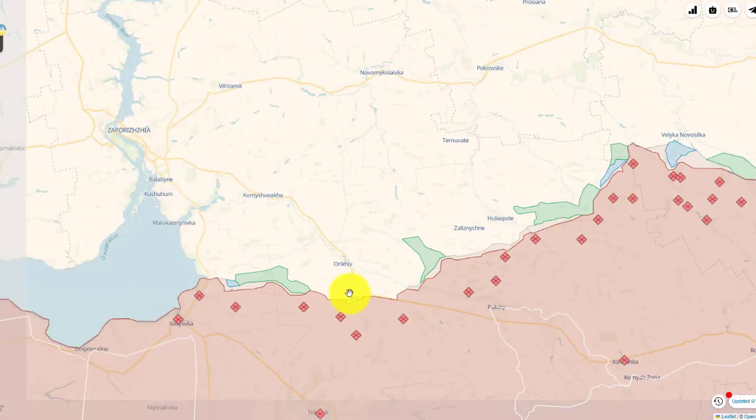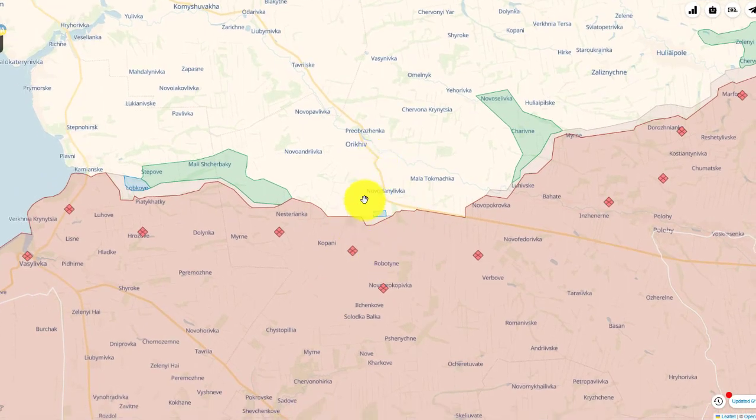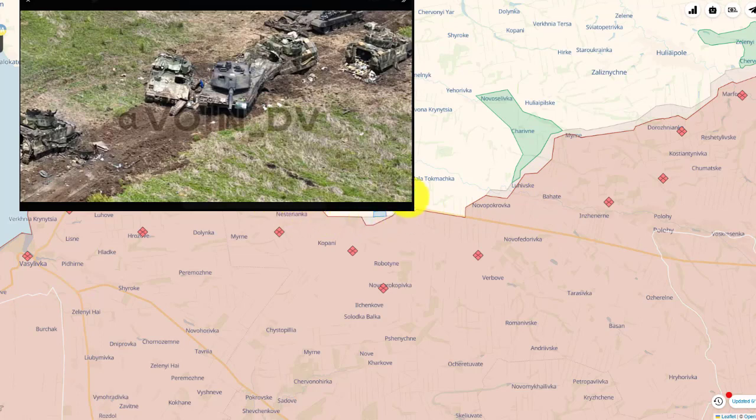In the Zaporizhia area, Ukraine has also been trying to push toward the town of Robotyne and also toward the city of Lakhove. Ukraine has gained a foothold there and has been pushing a little bit south into the next settlement. This is the area where Ukraine previously lost quite a bit of equipment going through the minefields — losing quite a few Leopard tanks.